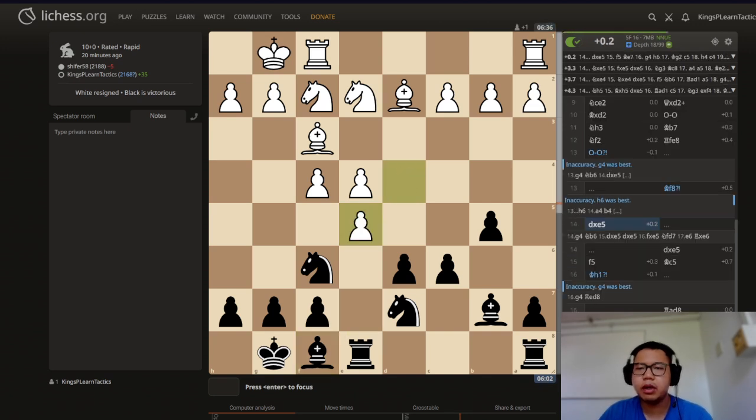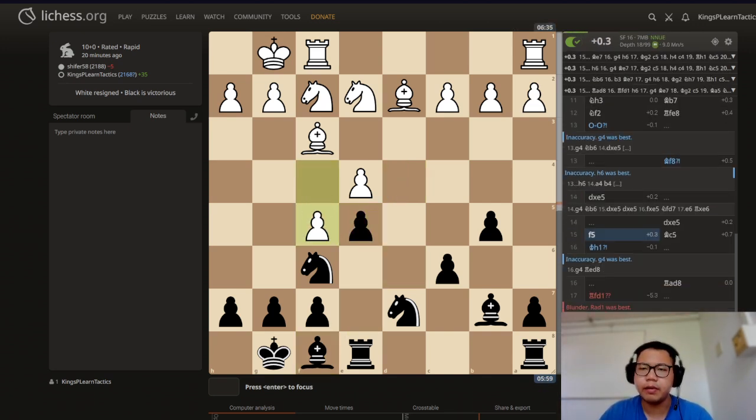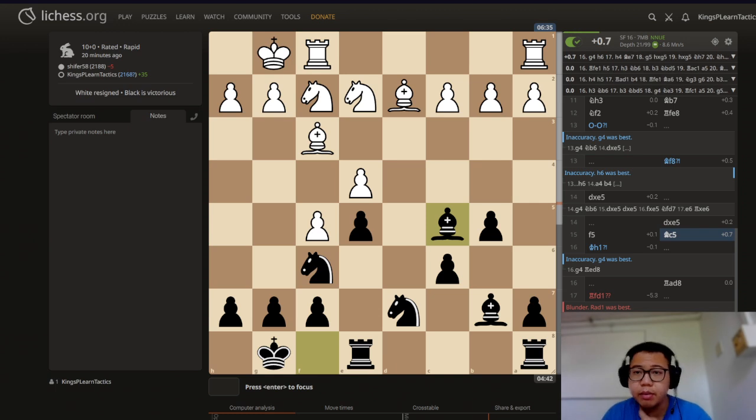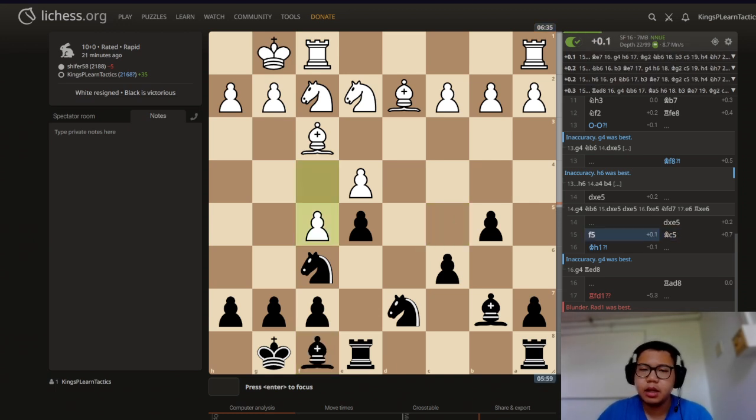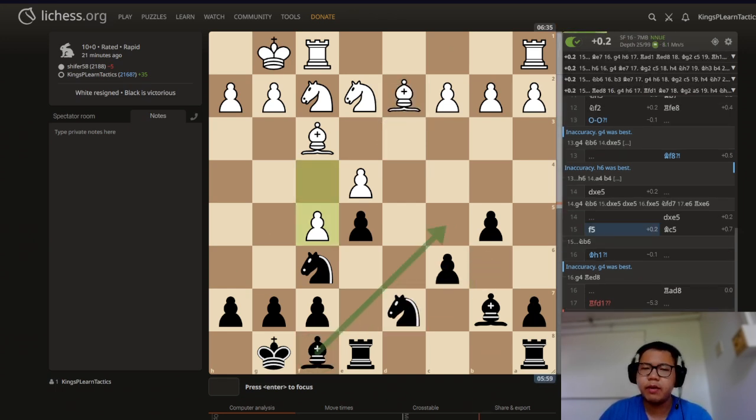Our opponent released the tension by taking on e5 and then went f5, which is fine. But now we just go bishop c5, which is not the most accurate move. The engine really likes bishop to e7 or knight b6. I went bishop c5 because I didn't want to allow bishop to e3.